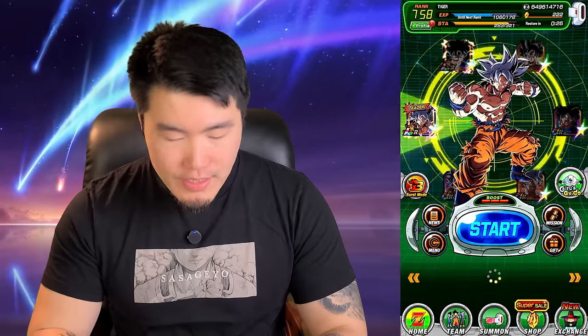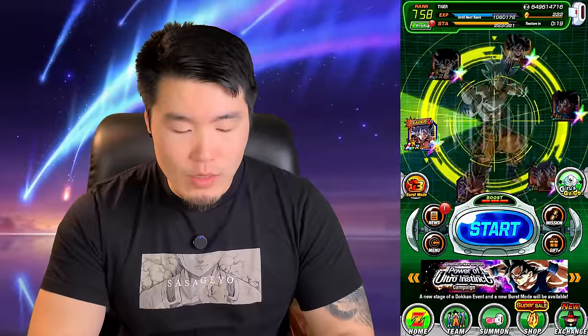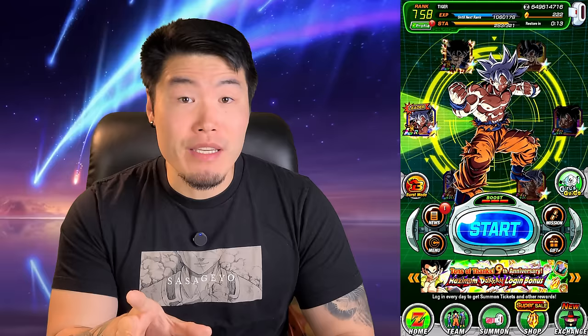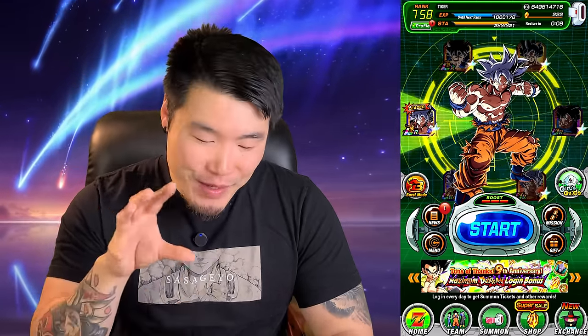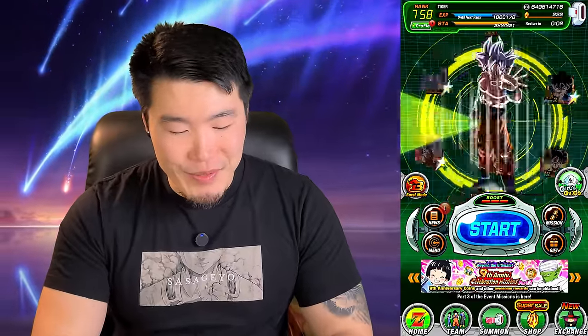Before we jump in, we got this wheel of Ultra Instinct Goku. My Beast Gohan wheel for the last couple of videos did fail me, but I still have faith in the power of the wheel. So we're going to give this wheel nine spins for the ninth anniversary and then jump in.